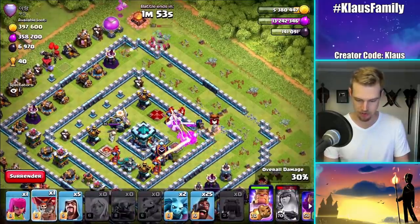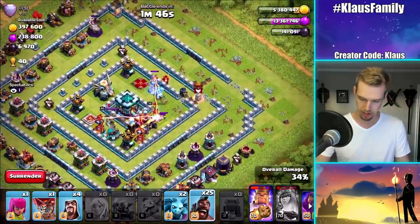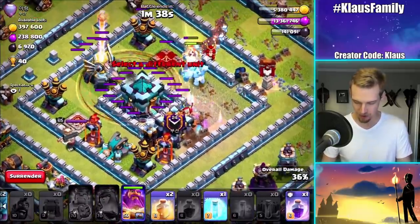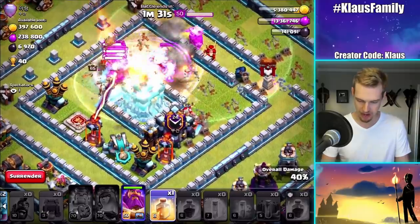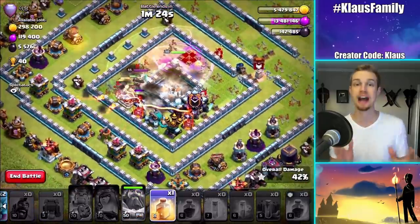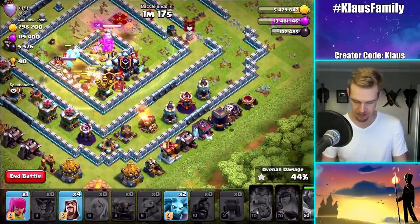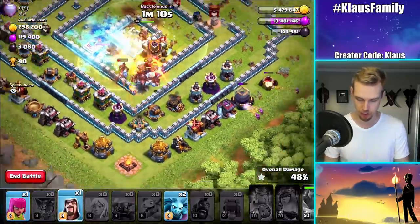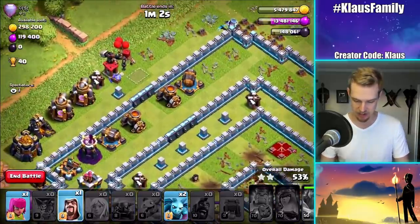Queen's ability! Let's get a baby dragon out there for cleanup. I think we actually have the funnel we need to get everything to go into the core. That is a single-targeting inferno that killed our queen and our king — that's terrible. Let's drop a raid spell and a heal spell, and I'm gonna pop the warden's ability. We got the one-star; we're about to get the two-star once we get the percentage. Overall, I think this went pretty well.